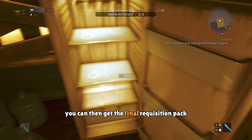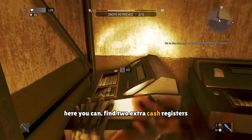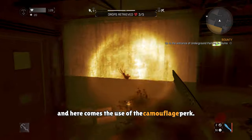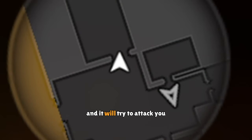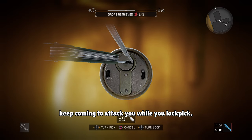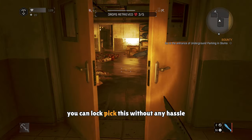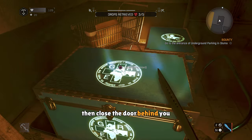You can then get the final requisition pack and then hop on out. Here you can find two extra cash registers that you can loot if you want. And here comes the use of the camouflage perk. When you try to open this hard level door, some virals will appear and will try to attack you, and it doesn't matter how many of them you kill — they will still keep coming to attack you while you lockpick. So if you have the camouflage perk, you can lockpick this without any hassle. All you'll have to do is get in, then close the door behind you.